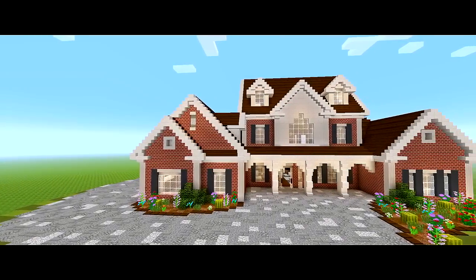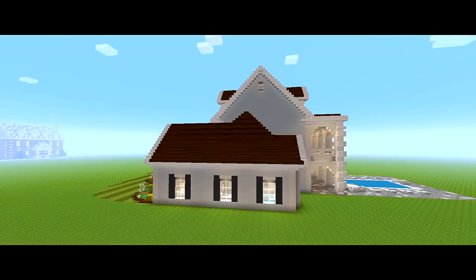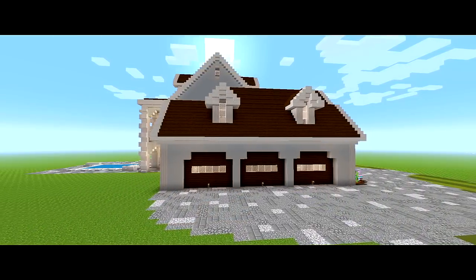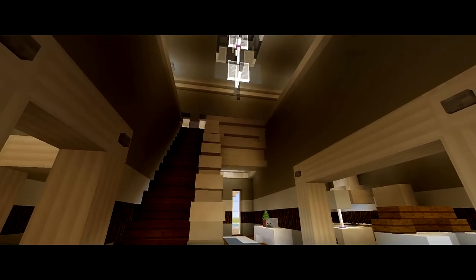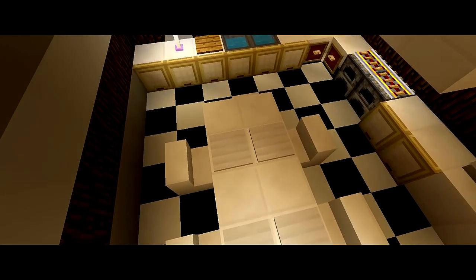What is up guys, I'm back with another Minecraft tutorial. In this video I'm going to be showing you how to build this traditional house. It's a 4 bedroom, 3 and a half bathroom house with a large balcony at the back side, a pool in the backyard, and a 3 car garage. Let's go ahead and get right into building it.